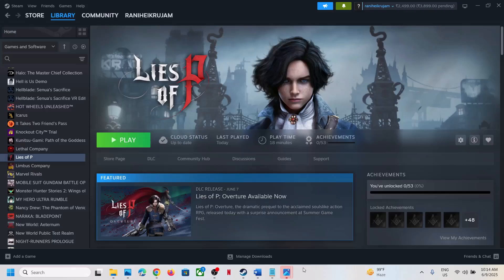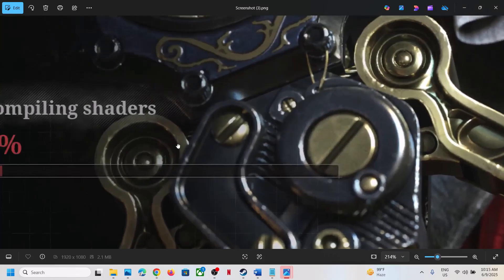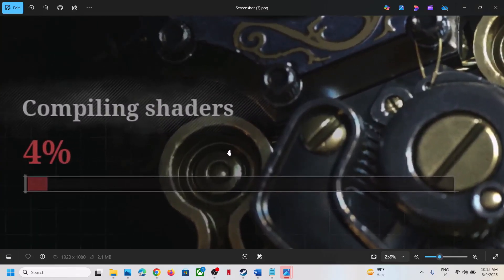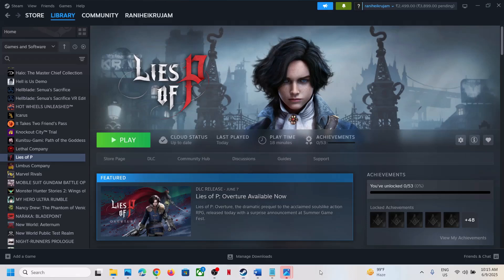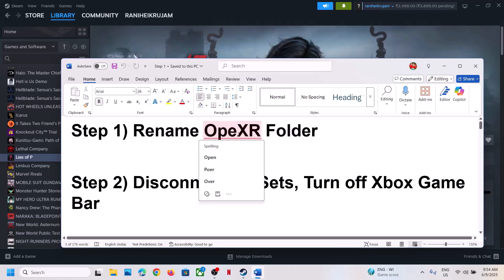Hello guys, welcome to my channel. Today in this video I'm going to show you how to fix when the game is crashing during compiling status. So if you are facing this problem then please follow the steps shown in this video. Now the first step is to rename the OpenXR folder.